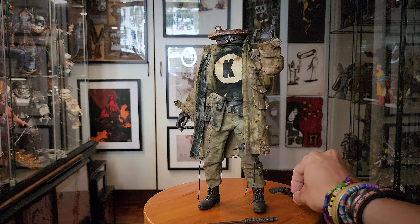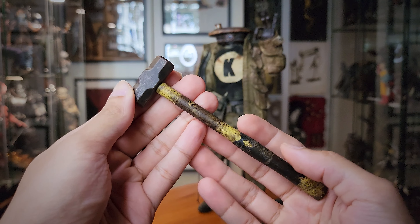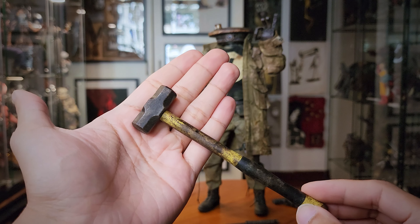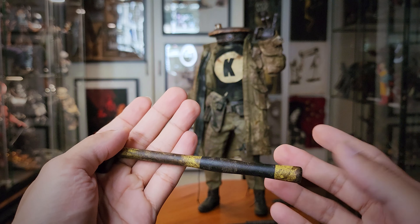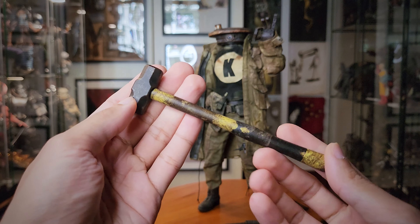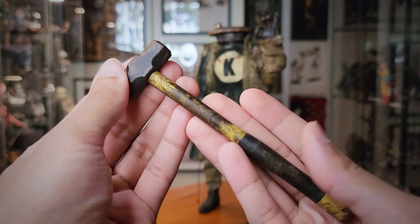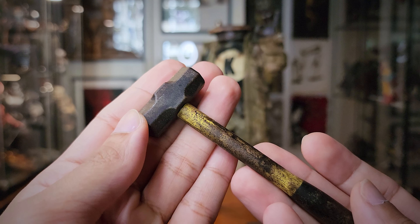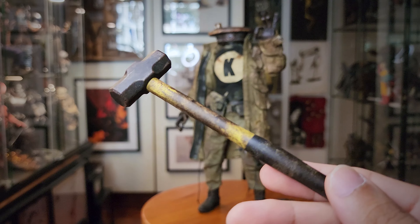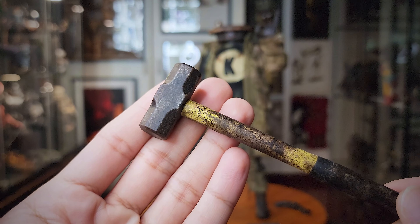And then finally you have this sledgehammer, which is unique for his character. I think the other gang members have somewhat similar weaponry — he's the only one with a sledgehammer. It looks very nice. You know what's to be said with 3A figures and the weathering. I hope the lighting's okay — it looks a bit dark on camera. So this is his sledgehammer.